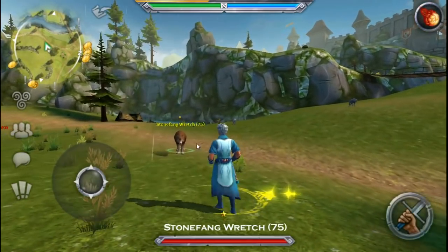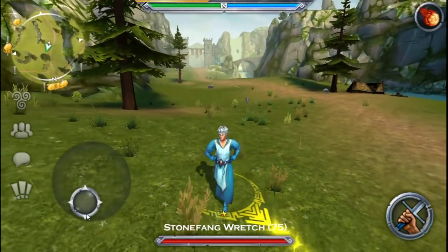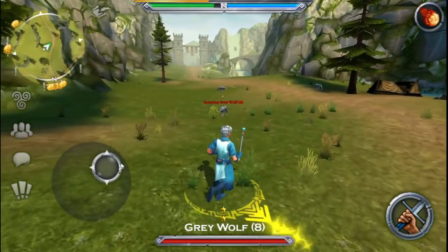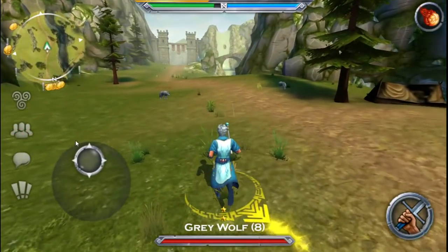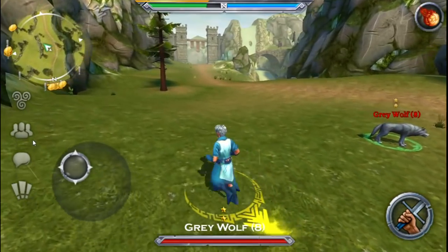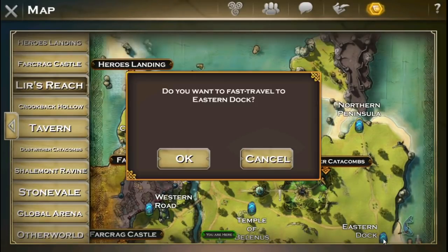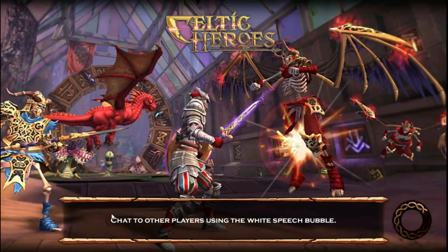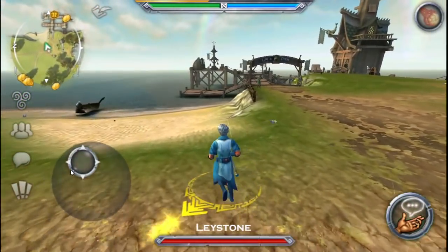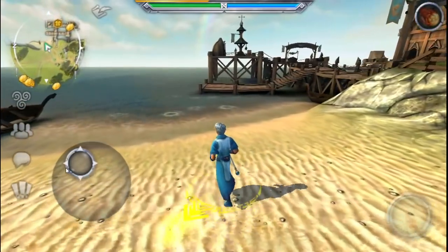Apparently there are supposed to be rare enemies that spawn — not sure where they would be. I see that over there — oh no, don't get killed. But there's like a seam in the ground — just a visual glitch I guess. Does the water look good? About the same.